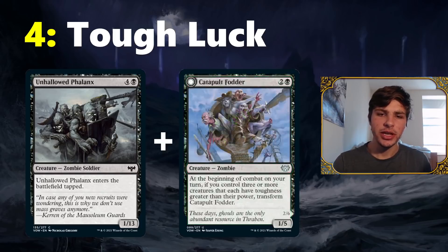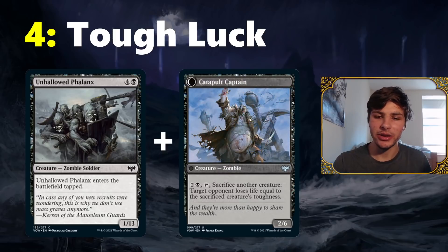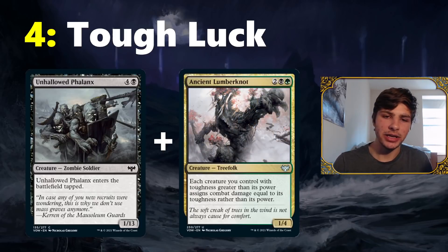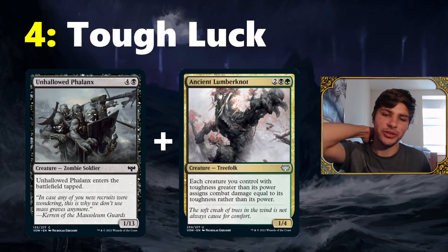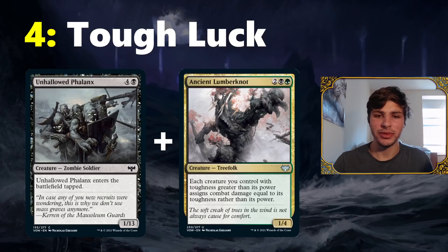If you're trying to figure out how to close the game with these massive toughness creatures, you can use Catapult Fodder. It will flip if you have three creatures with high toughness, then you flip it into Catapult Captain and start flinging your Unhallowed Phalanx at your opponent to make them lose 13 life. And the capper is Ancient Lumbernaut — if you're playing Black-Green with all these high toughness creatures, you might as well just attack directly with Unhallowed Phalanx for 13 points of damage.